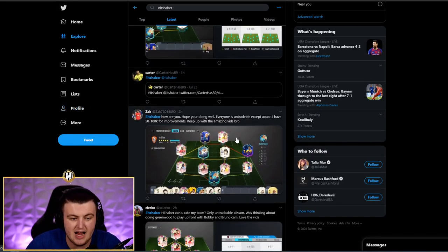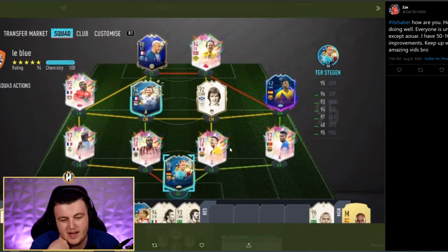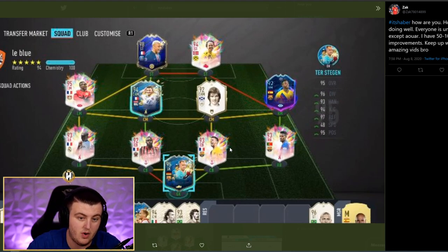Next one coming from Zach. Hope you're doing well. Everyone's untradable except for Alwa, and he's got 50 to 100K for improvements. The image is a bit blurry — Twitter has terrible photo quality. He's got Ansu who's getting an upgrade, and that's Joao Felix today — pretty decent card, not bad value. It's August so EA are giving out some decent value SBCs. This team is very good. There are genuinely no improvements you're making. You just want to showcase the team and it's a great team — I like it a lot.